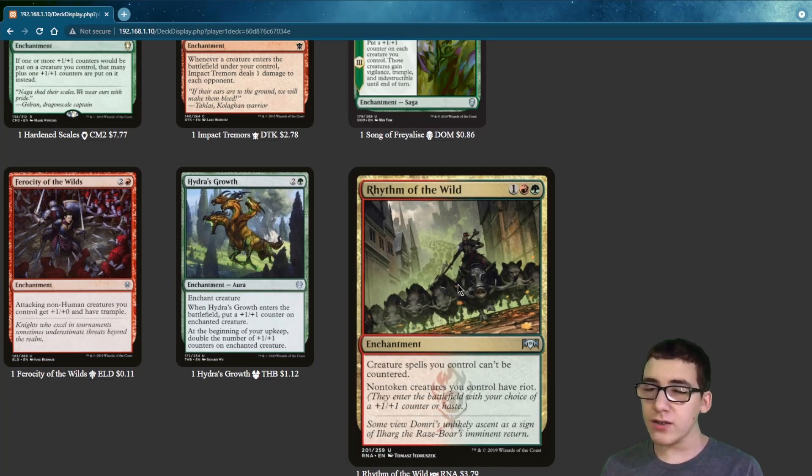Rhythm of the Wild — creatures you control can't be countered, and non-token creatures you control have Riot.